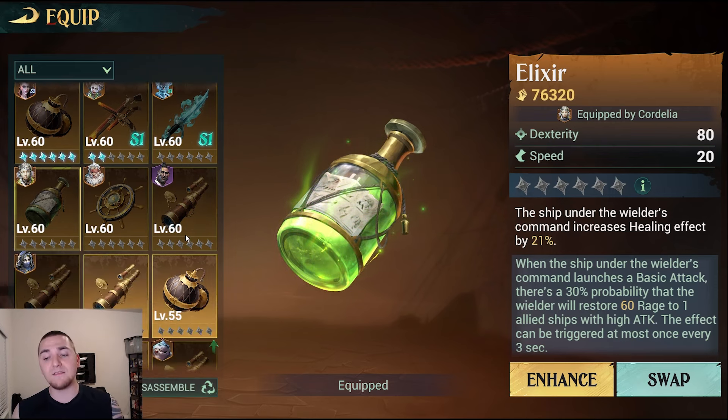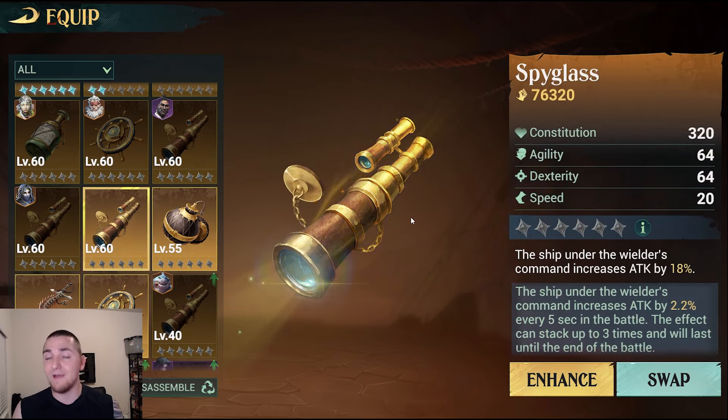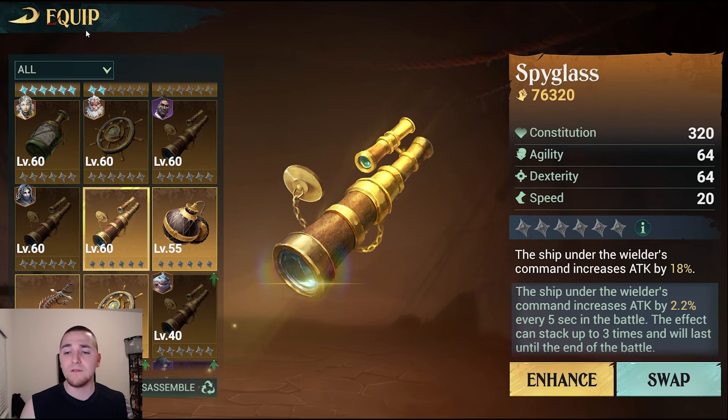I sometimes see people running with Sharky or some other damage hero on their flagship with a Spyglass or something like that — please do not. If you're running with multiple constitution heroes on your flagship, focus on more tankiness because they are multipliers. Constitution gets multiplied by HP, and armor reduces the amount of HP you lose. They all work together with great synergy. As soon as you start putting attack and things like that on a flagship, I start to get confused. So those are the options for your flagship trinkets.